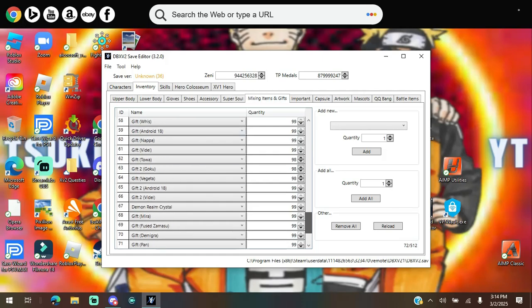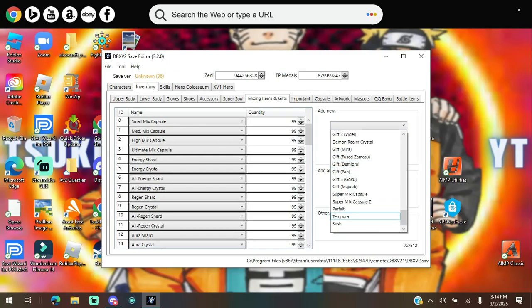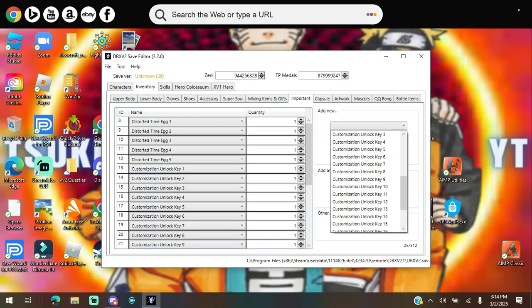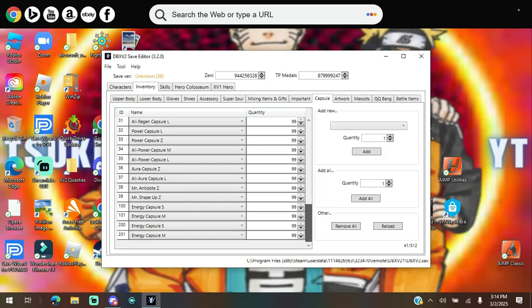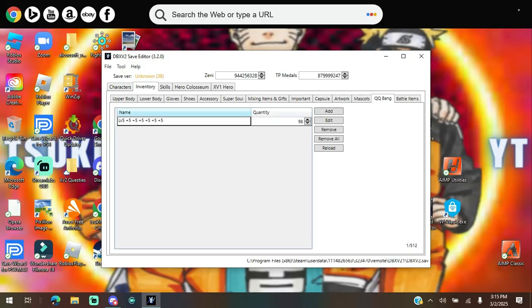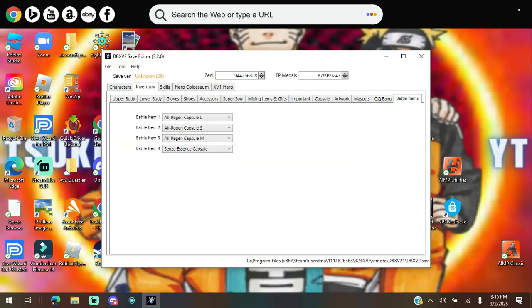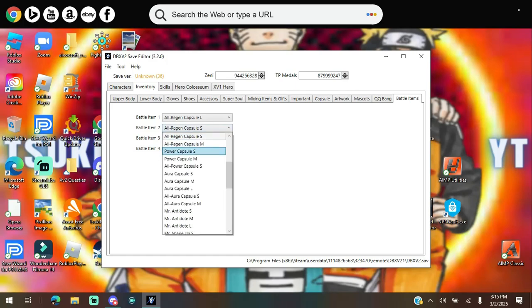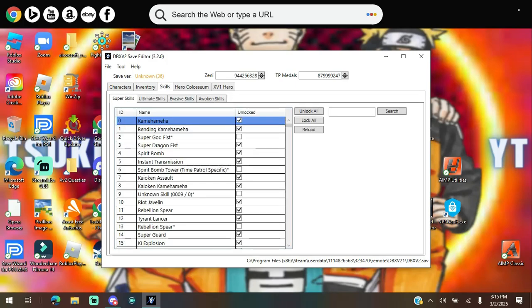Same goes for Super Souls, including modded super souls. Same goes for mixing items from the mixing shop or item shop. You can even get the gifts and Demon Realm Crystals too — the whole roster list is there. You've got Important Items like the Distorted Time Eggs, the keys, and Dragon Ball Capsules. Over here are all the Capsules you need. You've got Senzu Beans, artwork — select all and unlock all. Mascots, unlock all. QQ Bangs — make whatever QQ Bang you want and it'll be saved. And finally, Battle Items — select whichever items you want to use in battle.